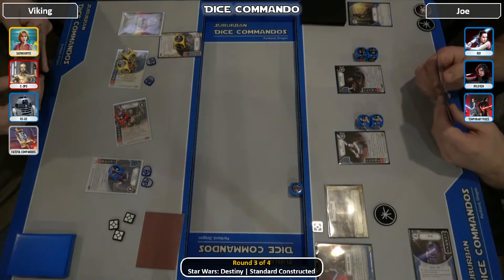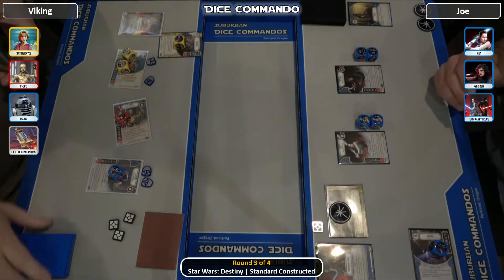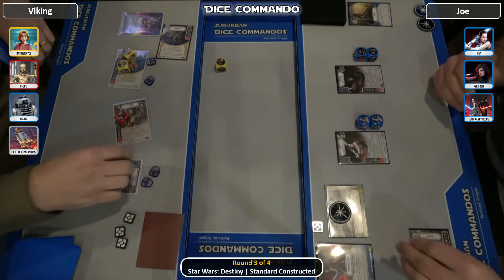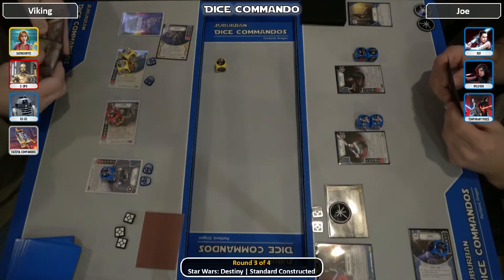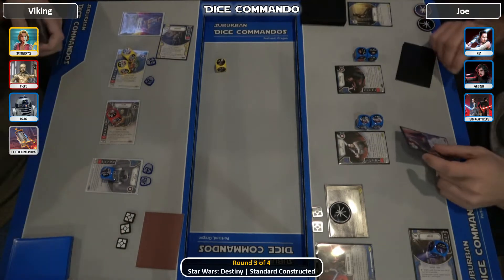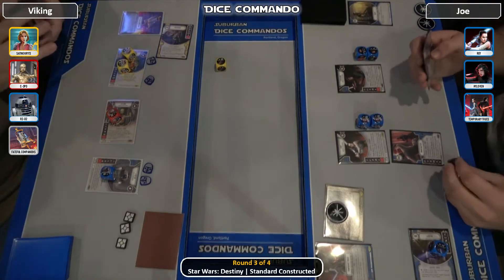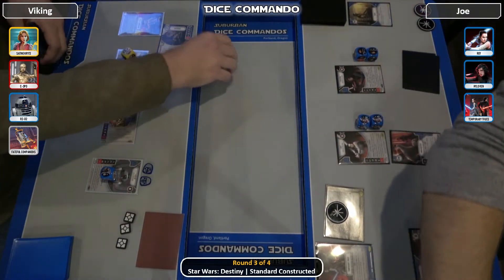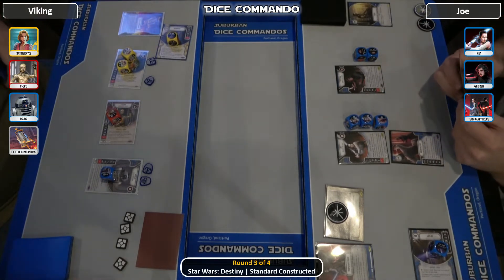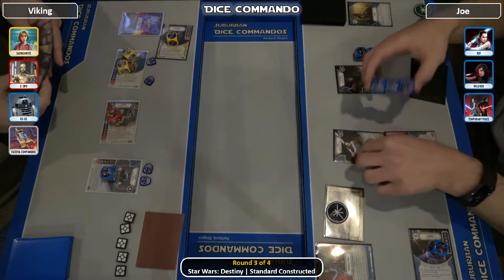Joe's going to try to get his turn started. He'll feed R2 for 1 — that's a pretty cool little play. Entourage coming in, and there's the 2 money. He was going to Neiman it, but he cannot Neiman it because it's a support — Neiman is upgrade or character. So there's 2 more, puts him at 5. He's going to be able to keep his chain going.